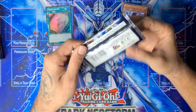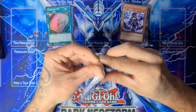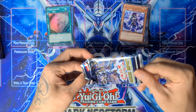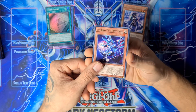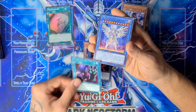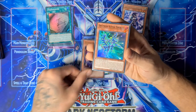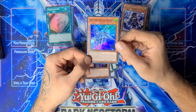Drytron pack with the Drytron on it. Another Drytron, Bad Astraze Benten, Cyber Angel, Foolish Burial. Let's see — Drytron card, Damage Juggler, and Drytron Alpha Meteornis Benten. Nice.